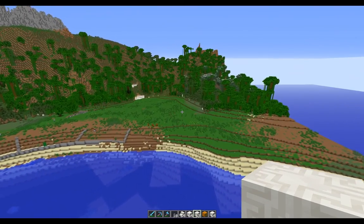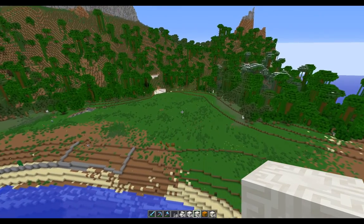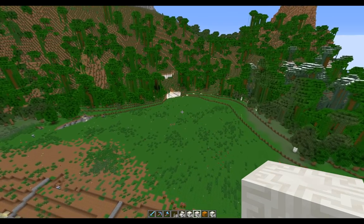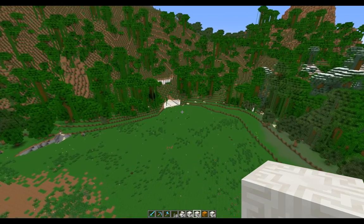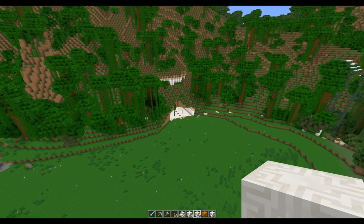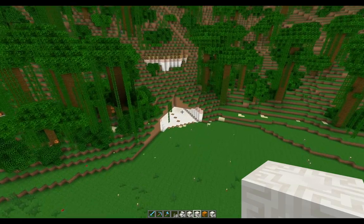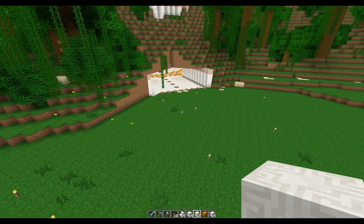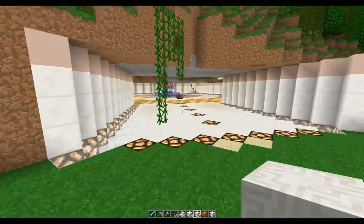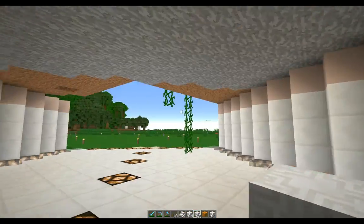We'll come back and talk about the monorail system and how we're going to implement it on this world. But where we left it the other day, we had some dinosaur eggs and we are now going to go across and breed our first dinosaur. I found a lovely spot over the way and I've set a warp there, so we're going to head out — but first let me get some stuff together.